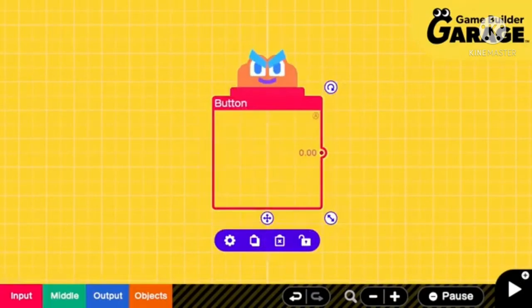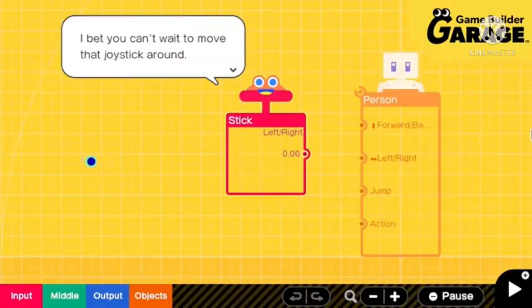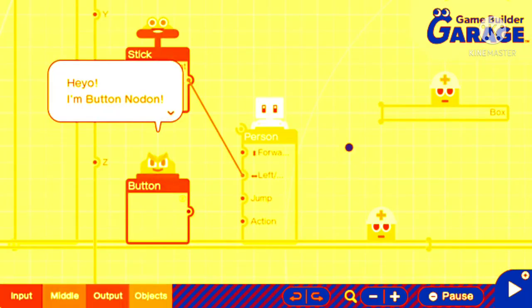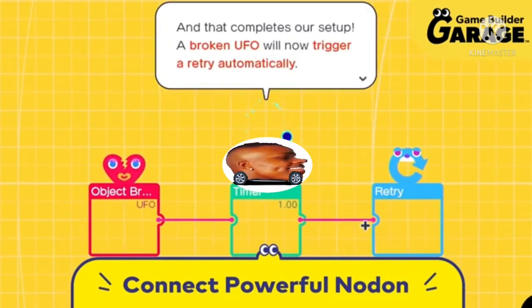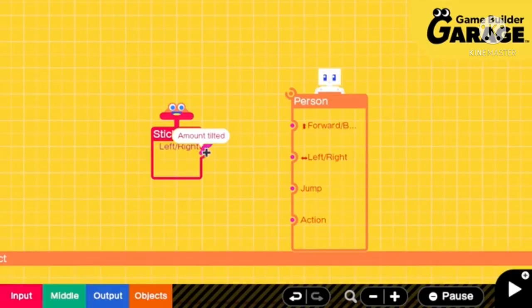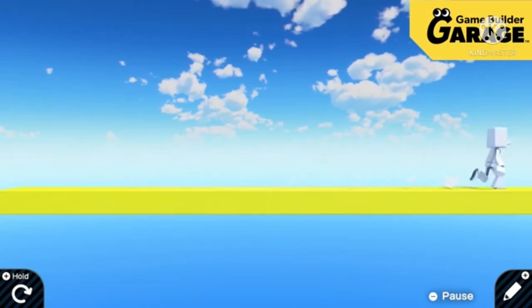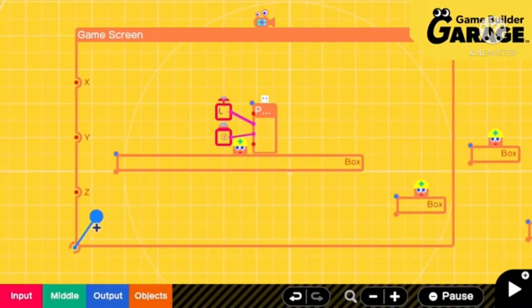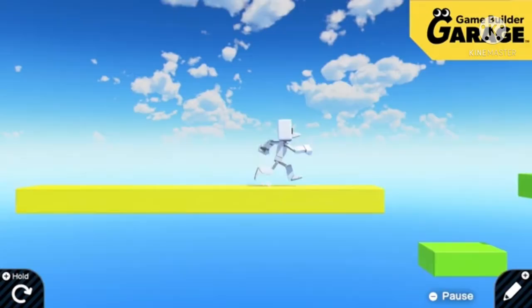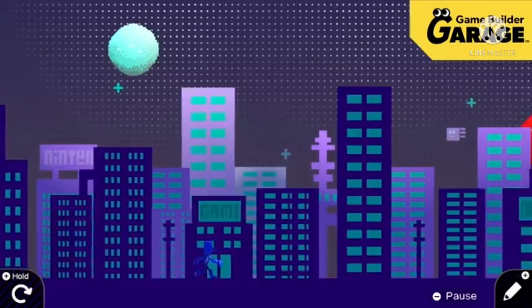If you need some assistance programming, the Nodons are here to help. They live inside the Nintendo Switch system, and each has its own role to play in building games. Simply connect and combine Nodons to program your creations. For example, connecting a Stick Nodon and a Person Nodon allows you to control that person with the stick. You can also change shapes, create multiple object Nodons, and connect a Person Nodon to the Game Screen Nodon to make the screen follow platforms.